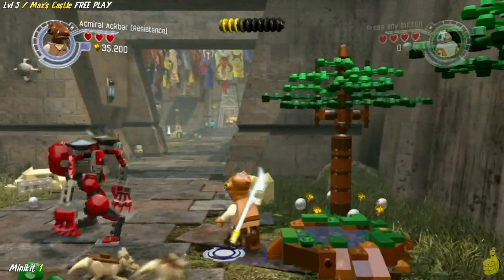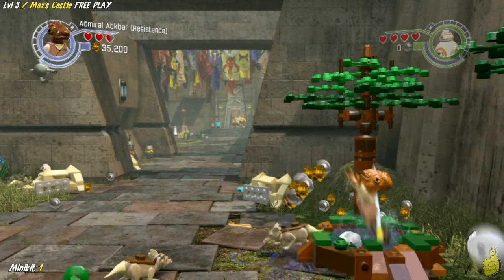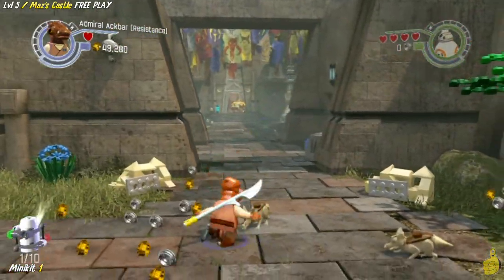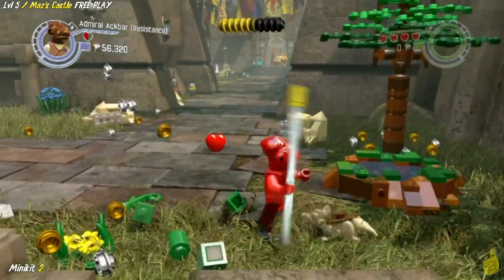At the end of the walkway here, we find ourselves a dive pool. We're also getting attacked by some Swamp Rats, which are a part of another minikit we'll cover in two seconds. Go ahead and dive in with Admiral Ackbar, and then rebuild those bricks into a minikit to get minikit number one.